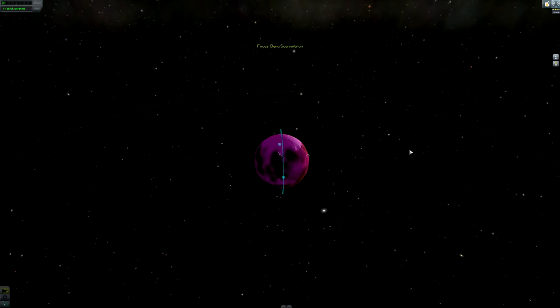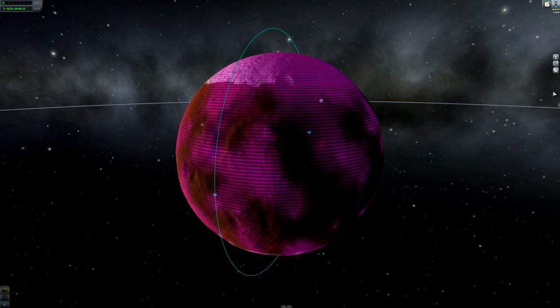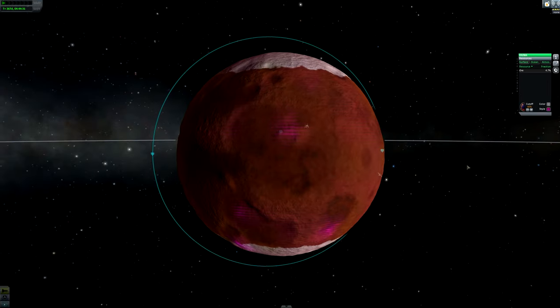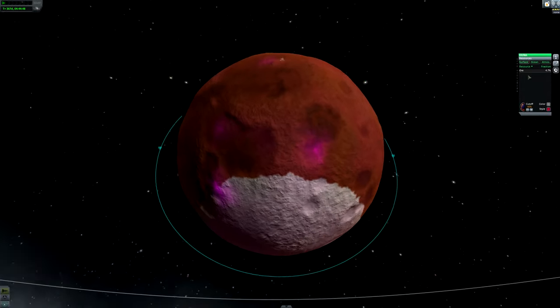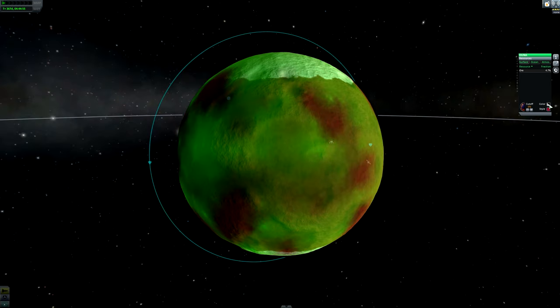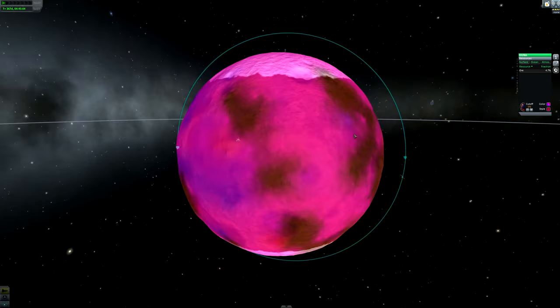In the resource panel on the right, you can adjust the cutoff to show only where the ore concentration is, say, 40% or higher. You can also change the color and the style — it can be lines, dots, or standard colors — so there are lots of ways to display this. You can pick something that contrasts with the planet so it's easy to see, or just based on personal taste. Personally, I like pink.